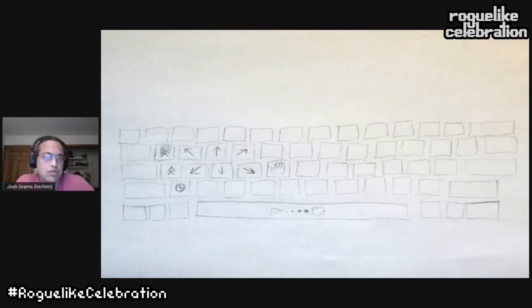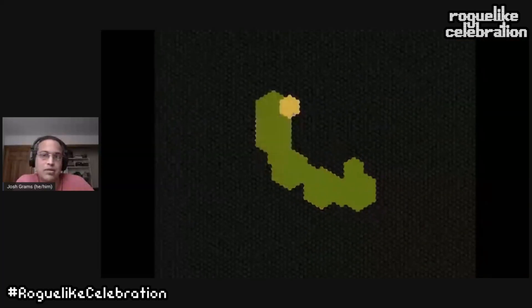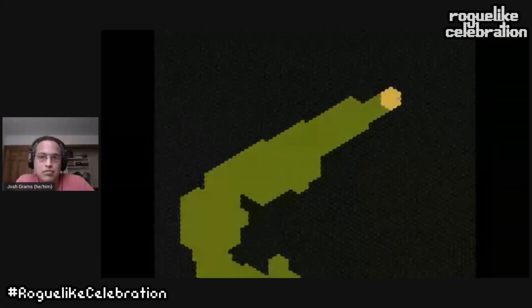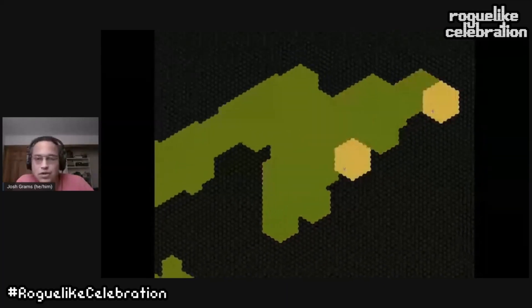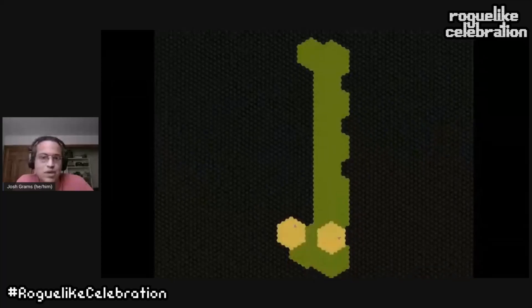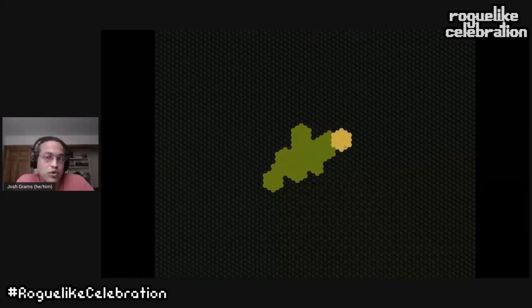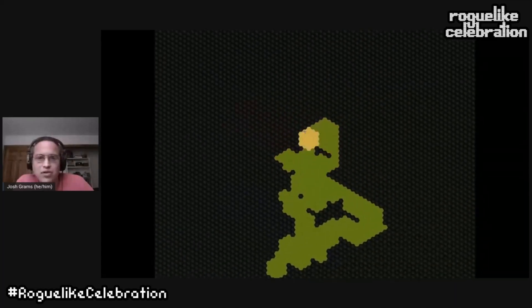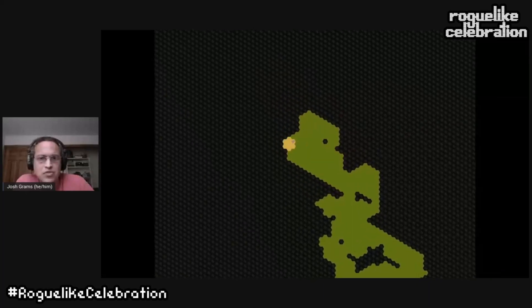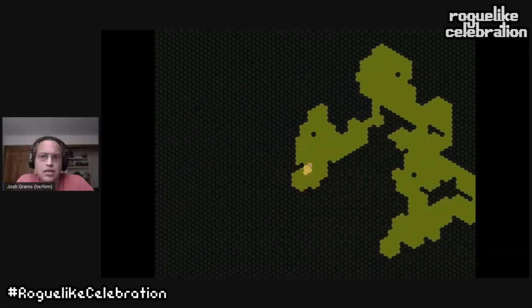If you only rotate one step at a time, that's super expensive — it takes three turns to turn all the way around. I threw in a random walk dungeon generator: you stamp out a room, turn to a random exit, repeat. Occasionally you split off another walker. It creates all your floor tiles, you know they're connected, and it creates more organic shapes than some other algorithms. It's pretty easy to drastically change the character of the space by changing how you choose the rooms and exits, although I didn't do a lot with that here.